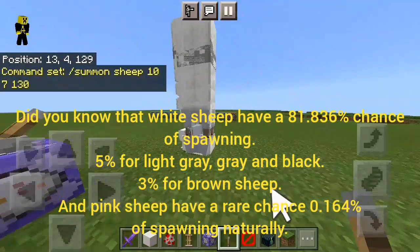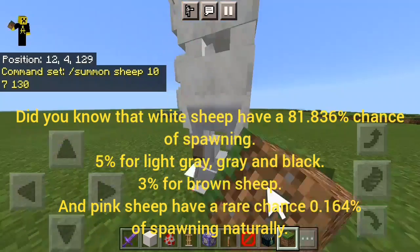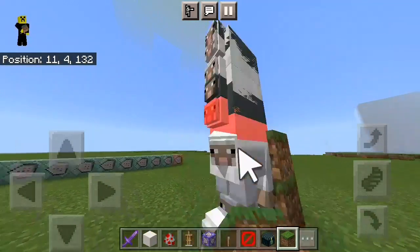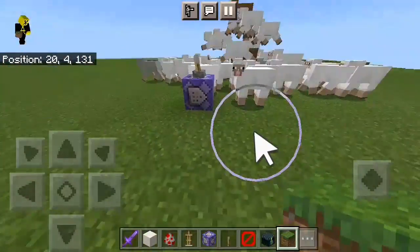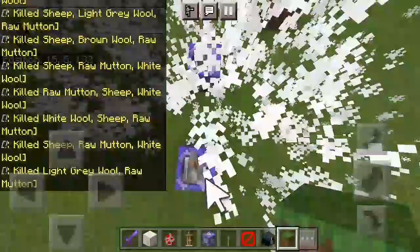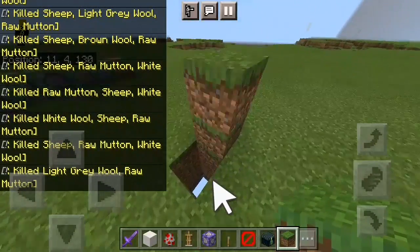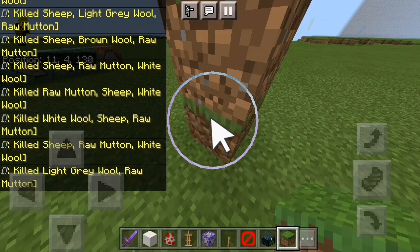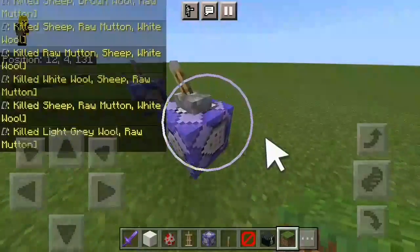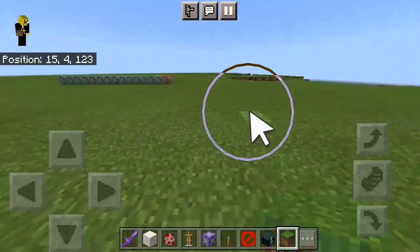We'll do something like this with the repeating command block, and this can get really glitchy if you try to block it off. Now the chat's going crazy. And if you have text-to-speech for chat, like I have on right now, purely because it's kind of a tradition for me - you get 'killed sheep, sheep, sheep, sheep' and so on and so forth.